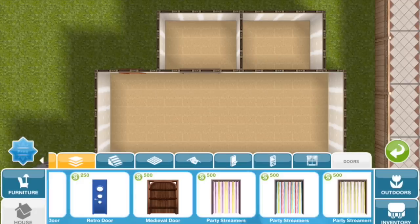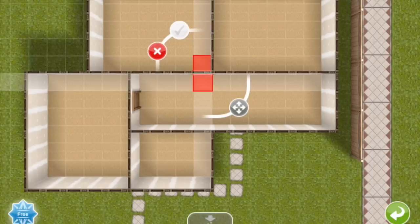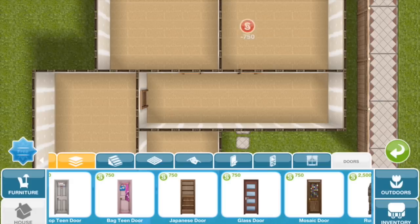For the bathroom downstairs, I'm going to put a Japanese door because for this house I'm going for a rustic wooden kind of theme. Those Japanese doors are very woodsy. I'm going to put them as the doors for the bedrooms upstairs as well.